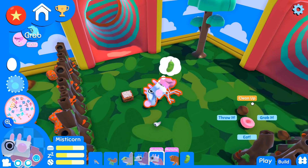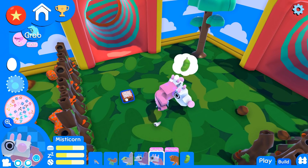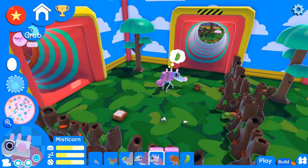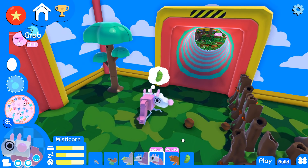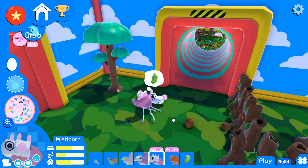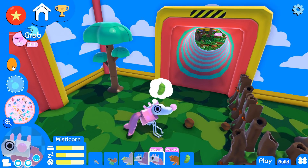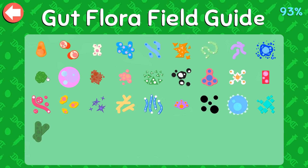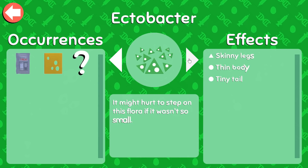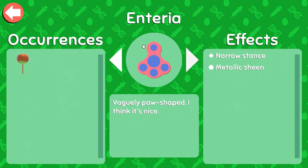Mysticorn, are you doing okay? I'm worried a little bit about Mysticorn - I feel like she's not getting quite as much healthy growth as needed. I'm gonna let her go ahead and take herself wherever she wants to go before we puppet her. I think we need to give Mysticorn thicker legs - what is it that gives the puppers thicker legs? Let me double check; there are just so many different bacterium.